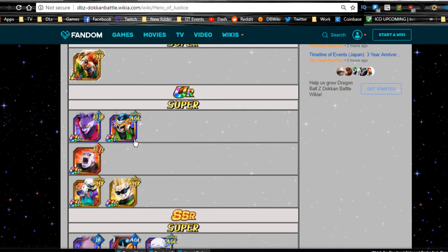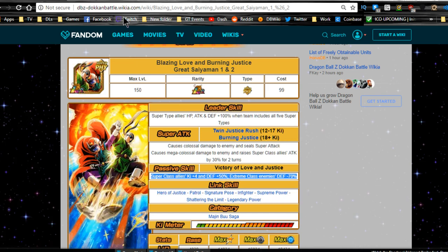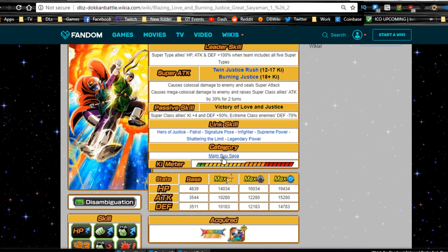You have Jiren who has Hero of Justice, so running on a universe survival saga team could work. This Great Saiyaman's best linking buddy in game is the regular Great Saiyaman from the Baba shop. Categories: he's only available for Majin Buu Saga, which is cool because there are some good units in that team. Max stats are HP 14,034, attack 10,280, defense 10,183. Without the dupe system: around 16,000 HP, 12,300 attack, 12,200 defense. Fully maxed with all four dupes: almost 19,400 HP, 15,300 attack, and almost 15,000 defense — pretty nice stats.